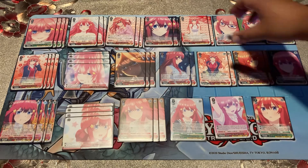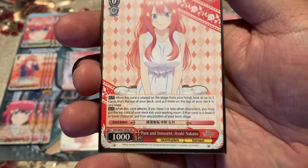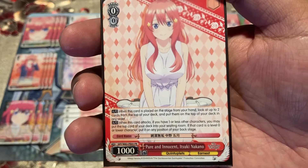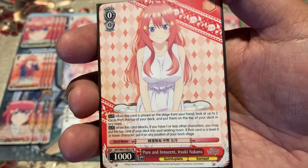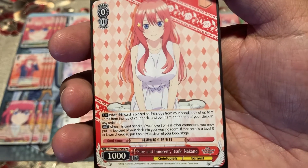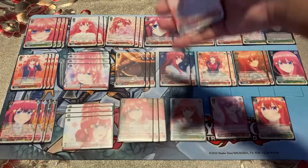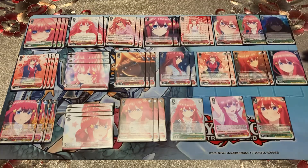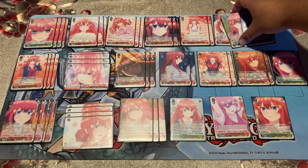'Pure and Innocent Itsuki Nakano' — when it's played, look at the top two cards of the deck and rearrange them. When it attacks, if you have one or less other characters, you may put the top card of the deck into the waiting room, and if it's a level zero you can put it in any position on the backstage. High luck roll, you get the brainstormer — that'd be awesome. Those are the one-offs in the level zero game.